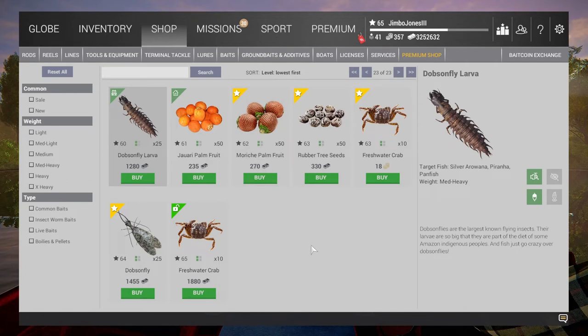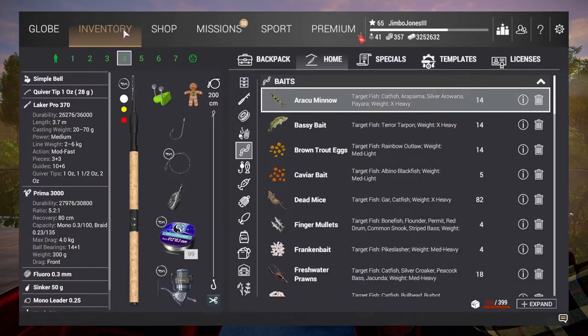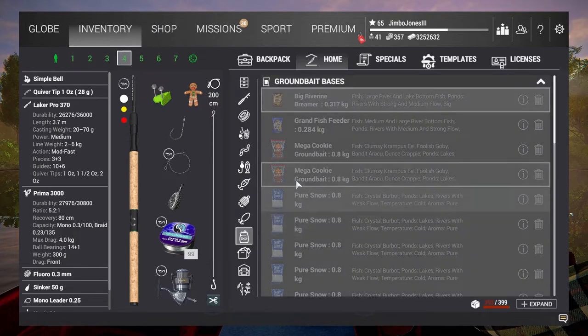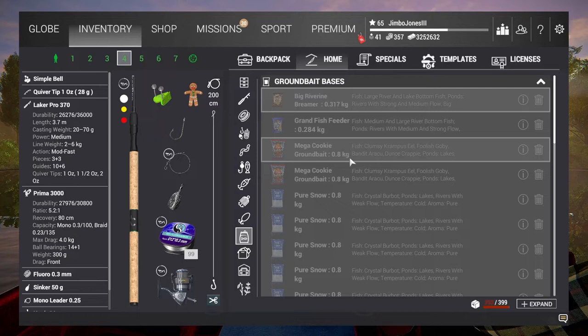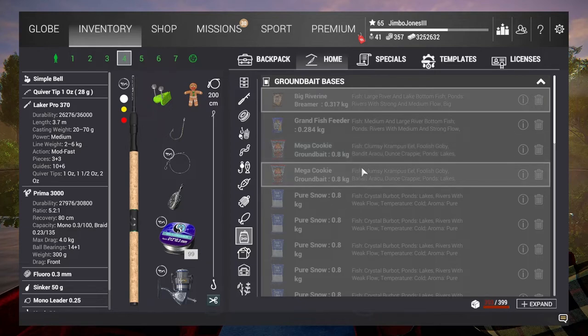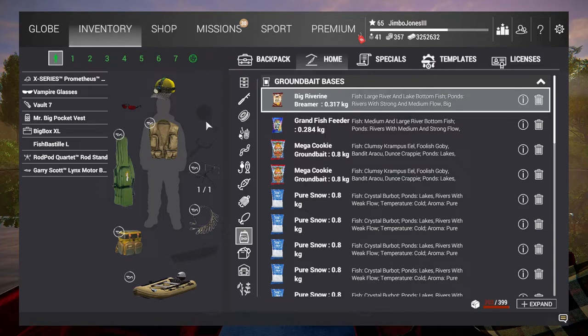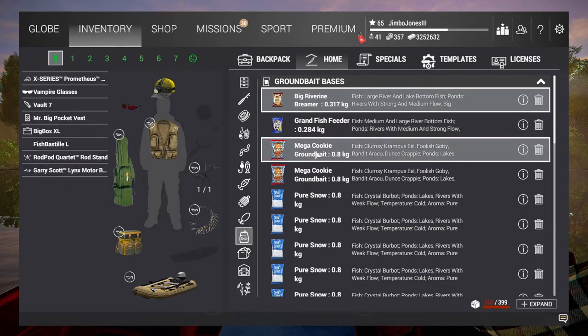Thirdly, from Wesley Bunce, some very interesting information about the ground bait. There are two things to talk about. First, the mega cookie mix — you only get a small amount, not even one kilogram each time. Also, you need to load it and throw it into the water, not put it in feeders. But coming back to the issue of not getting very much of it — the way around this is that you can mix it with other bases.